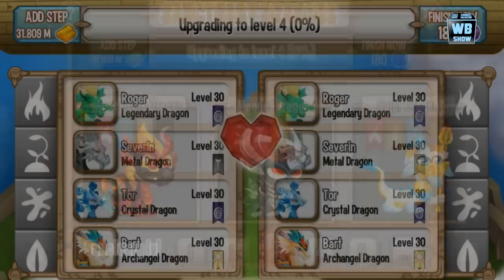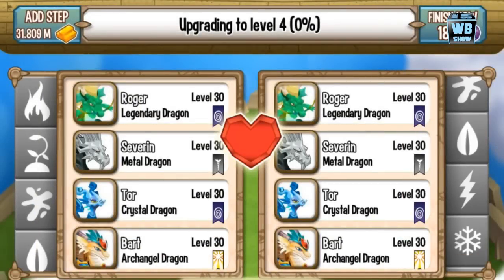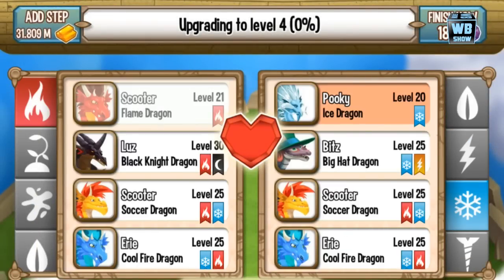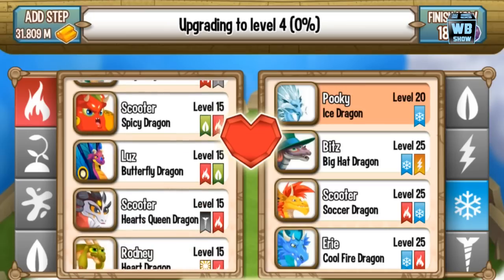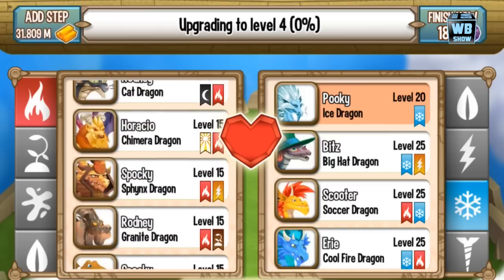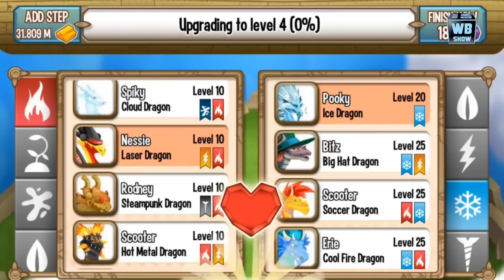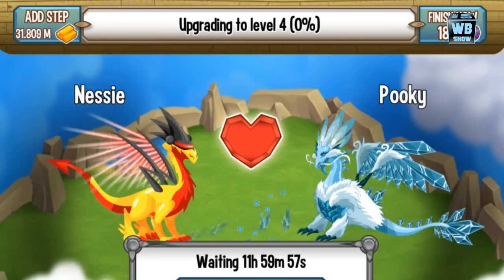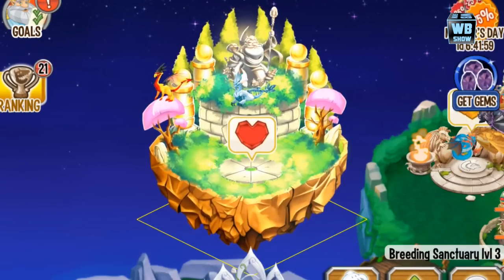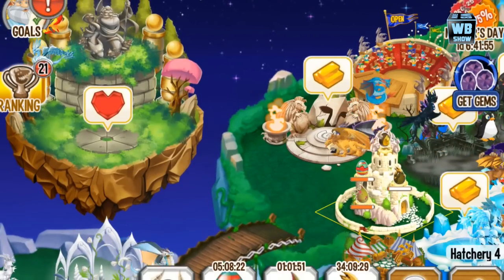Alright, so how you get this dragon is with a really simple combination. You can use any combination with the elements of ice, electric, and flame. We use the laser dragon and the ice dragon. You can use other combinations like the cool fire dragon and the electric dragon, or the soccer dragon and the electric dragon. But it's really based on what dragons you have.